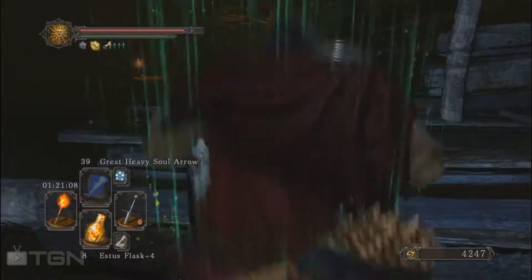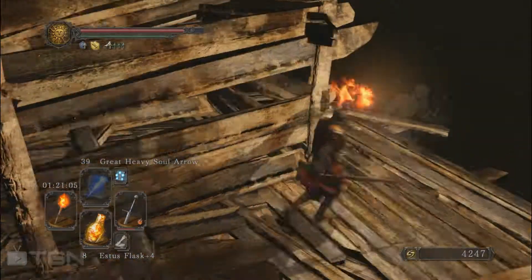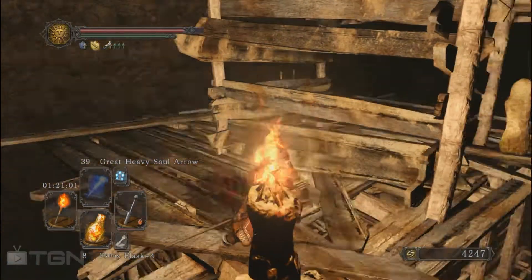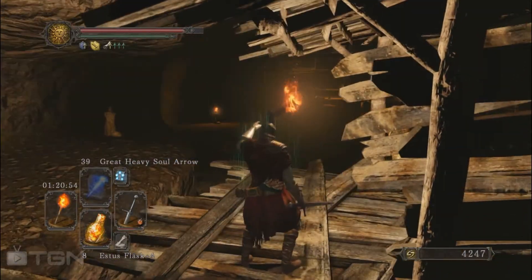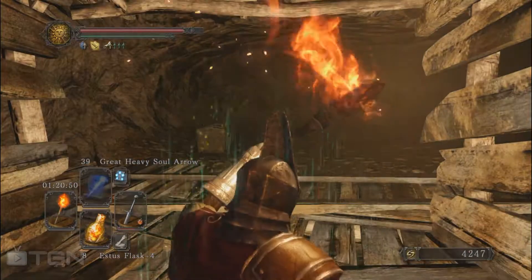There is a chest in there. Let's light the torch here. From here you can just jump in front of this place and you'll be able to fight an invader which is going to come when you light the torch.